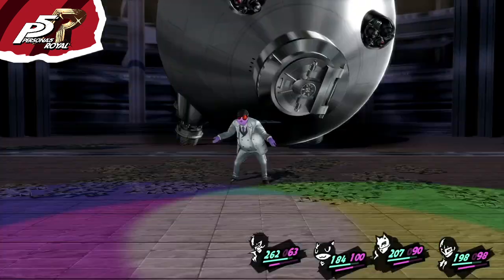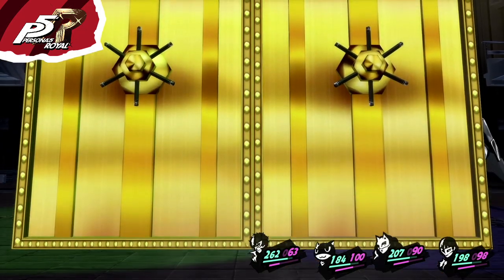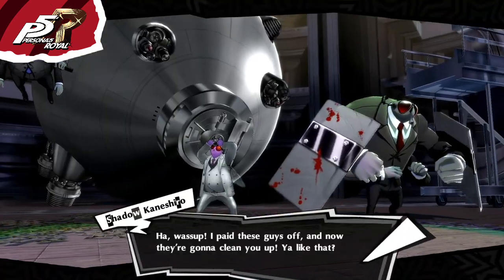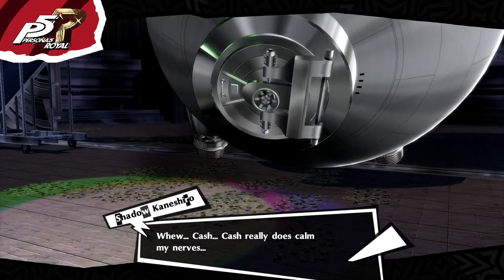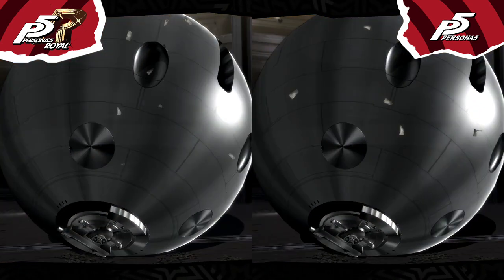Everything in this final phase is new — all of Kaneshiro's attacks are different, and he calls 2 mercenaries to help him in the fight. After you defeat him there's a new dialogue. That's the end of the third part — thanks for watching, and I'll see you in the next video!